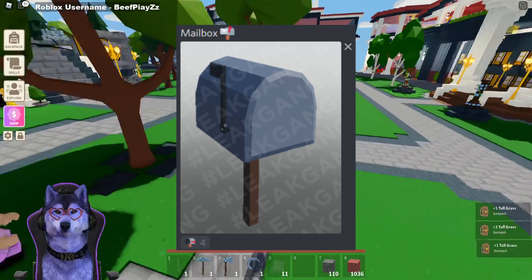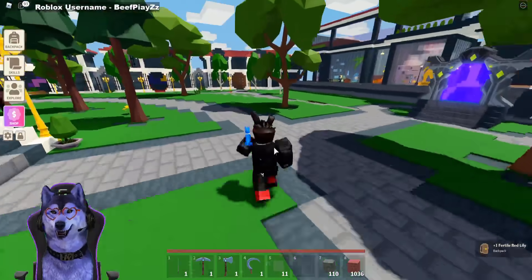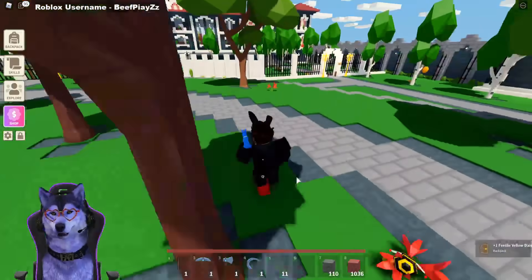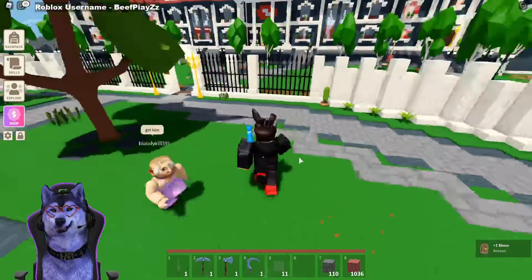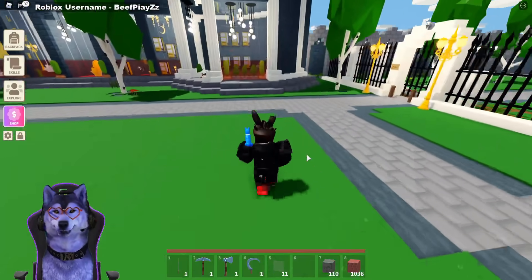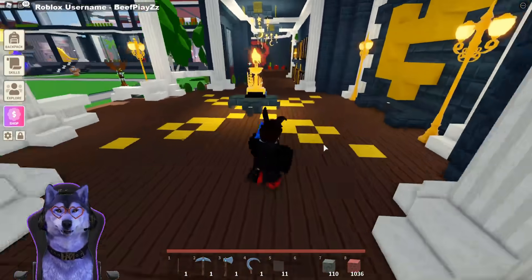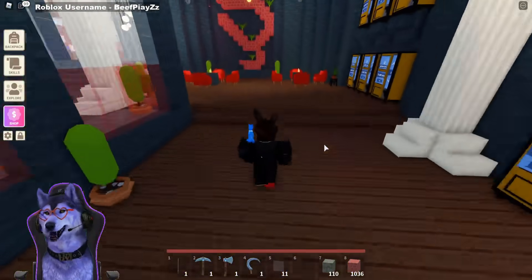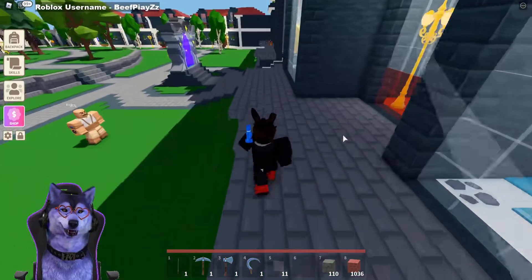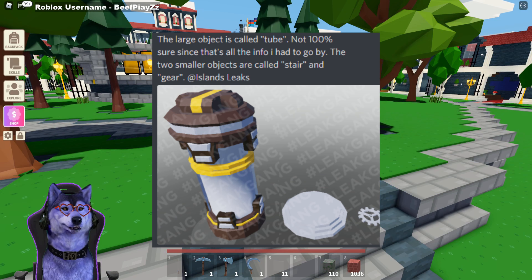The next one is a mailbox. I'm not sure why we'd really need a mailbox in Islands, but it could help us progress in the game. Maybe you can send letters or items to people through a post box. Maybe we get daily announcements in the post box — letters from Islands saying 'hey, we've released a new update.' It could potentially just be an unusable furniture item that's purely there to look good.